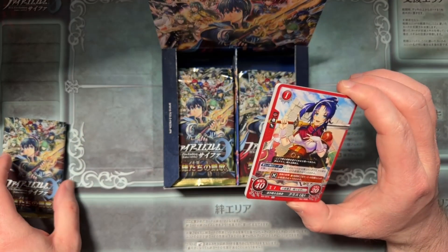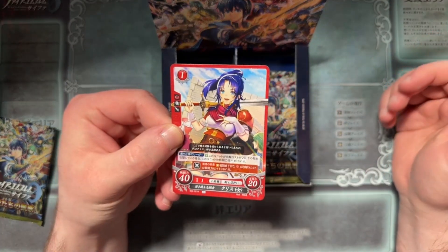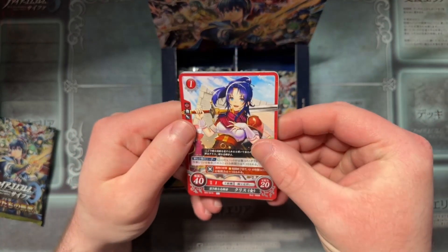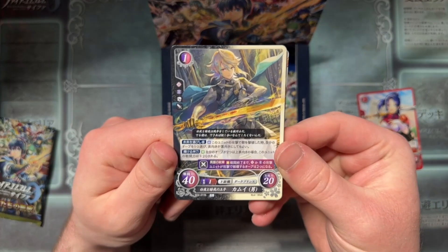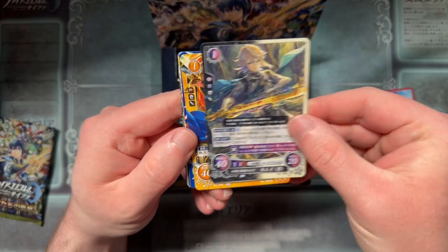We're starting off with, I think, Chris. Good start. This is Female Chris from New Mystery of the Emblem. We've got Male Corrin with a half-and-half Nohr and Hoshido side — I like that.